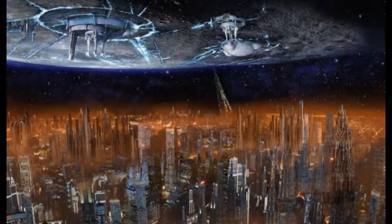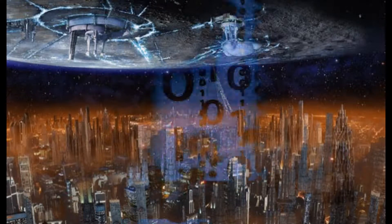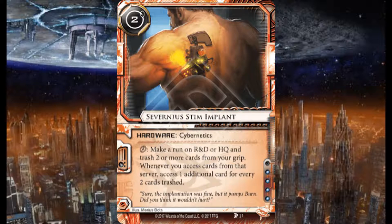Hello and welcome to the Archives. Today I'm going to take a look at the second data pack in the Red Sand cycle — Station One. We're gonna jump right into it and have some fun. Here we have the first card: the Severnius Stim Implant.